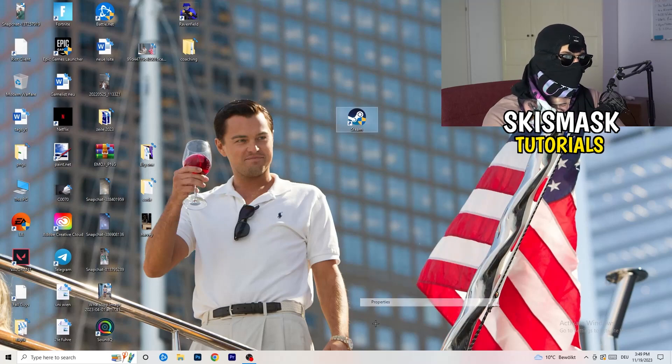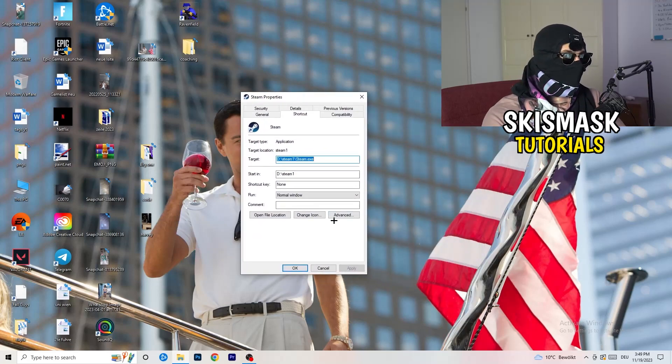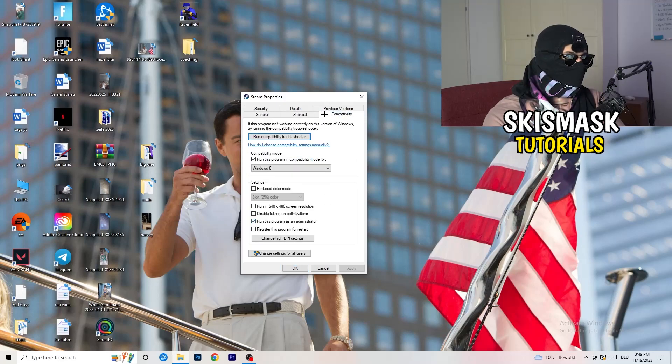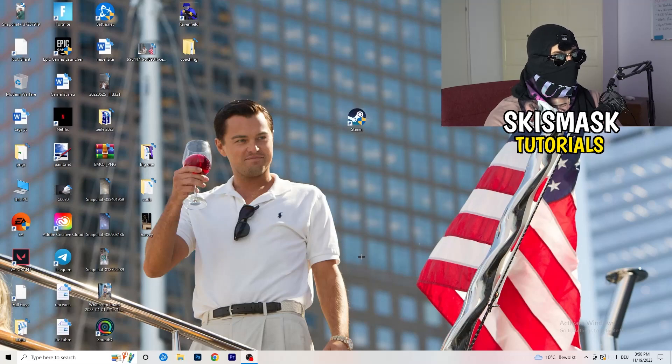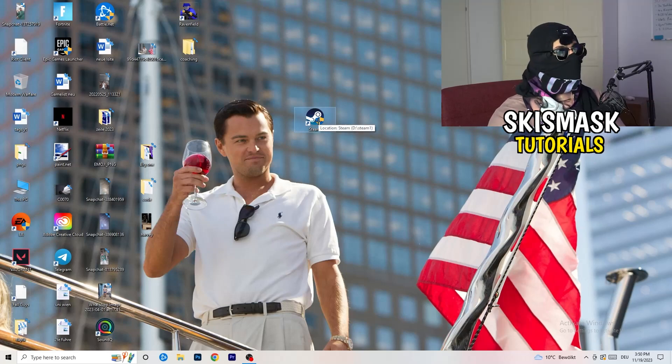Go back to the Properties tab and click on Compatibility. Copy these settings: enable 'Run this program in compatibility mode' and select Windows 8; disable 'Reduce color mode'; disable 'Run in 640x480'; disable 'Full screen optimizations'; enable 'Run this program as an administrator'; and disable 'Register this program for restart'. Then click Apply and OK.